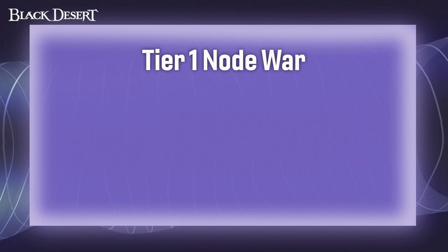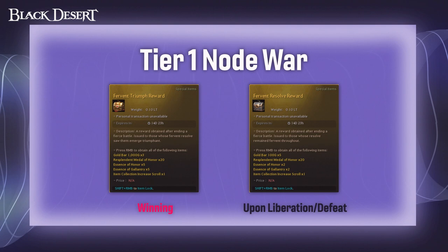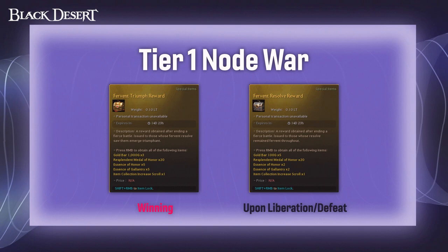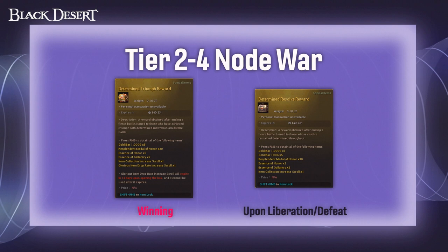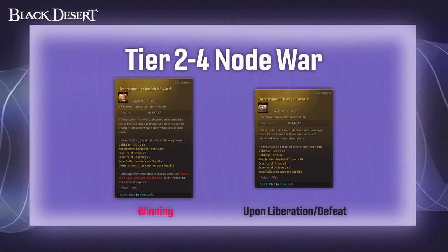A recent addition was two types of reward boxes — one for winning and the other for participation. Tier 1 reward boxes are also different compared to tier 2 to 4 reward boxes. For tier 1, you will gain the Fervent Triumph reward box for winning, and the Fervent Resolve reward box for liberation and upon defeat. For tier 2 to 4, upon victory you will gain the Determined Triumph reward box, and upon liberation and defeat you will obtain the Determined Resolve reward box. On top of this, you will also earn Resplendent Medals of Honor that can be used to purchase various different items.